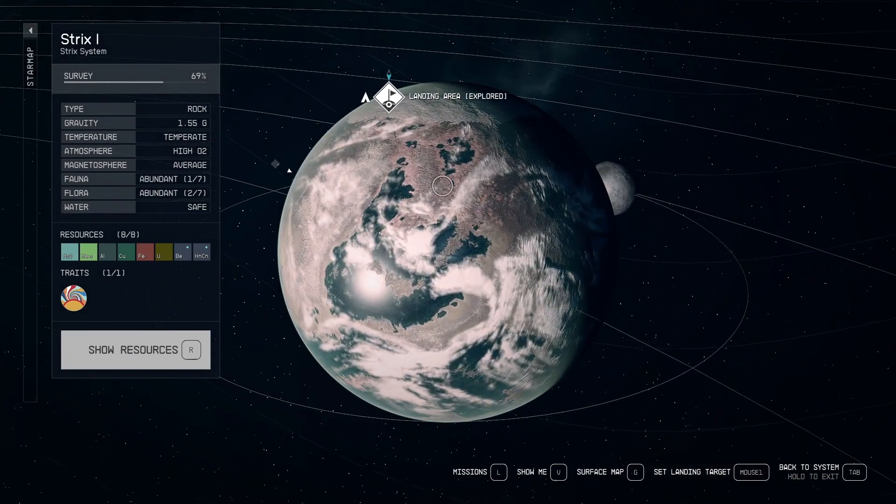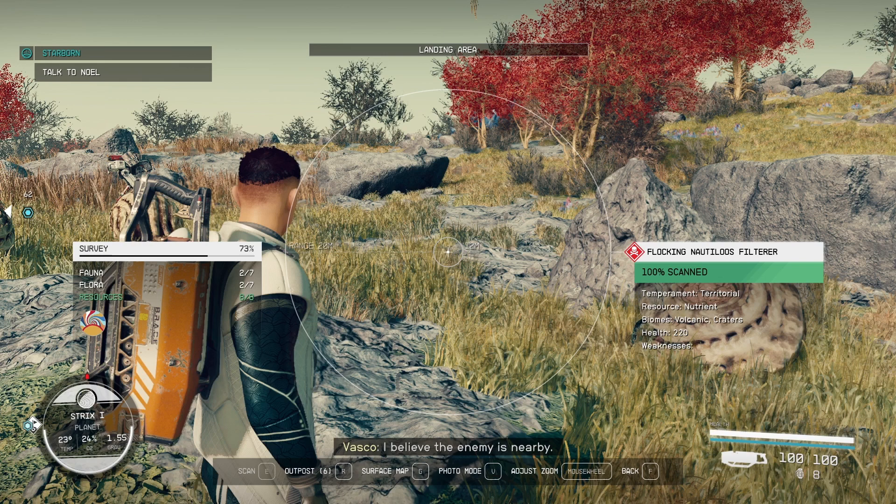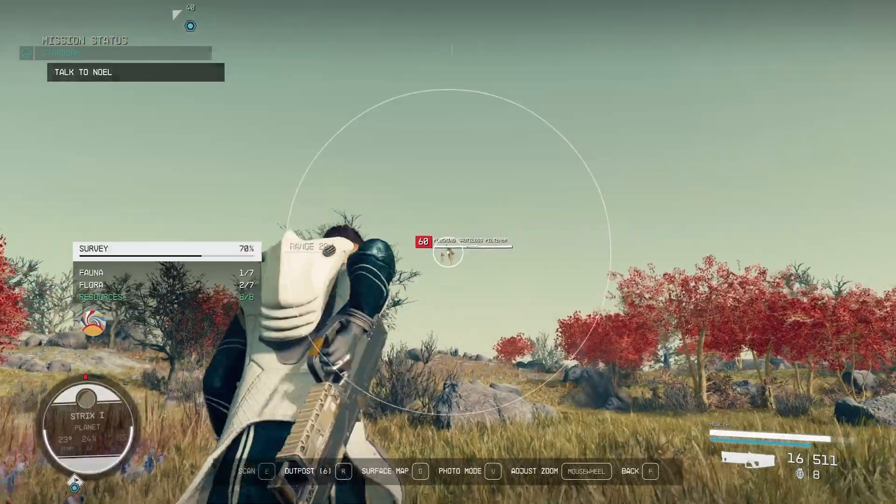We are going to Strix One and looking for the Craters biome destination, so land there. Once you arrive, you're looking for the Flocking Nautilus Filterers — they are territorial, they give nutrients, and they are found in the Volcanoes and Craters biomes. Then we are just going to engage in genocide of these creatures.